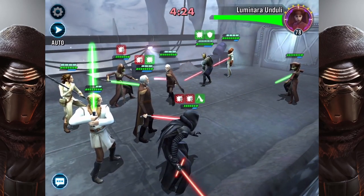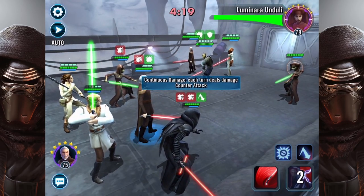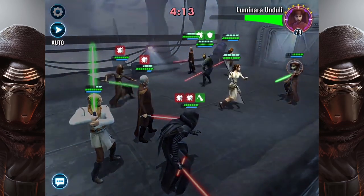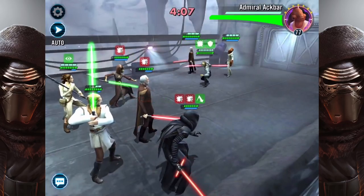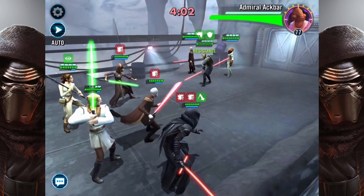As you can see, he did a bit of damage to them all and got a counter attack. Now we're just doing our normal routine of attacking certain characters first — taking out Luminara here.